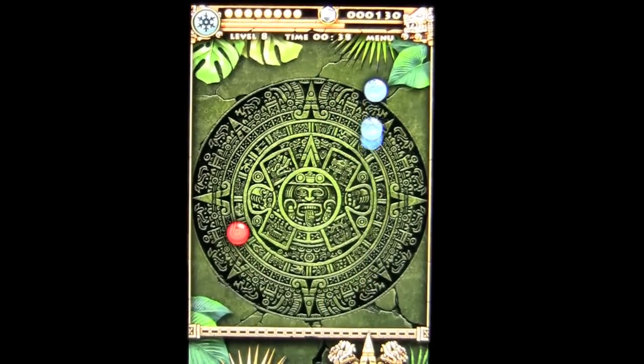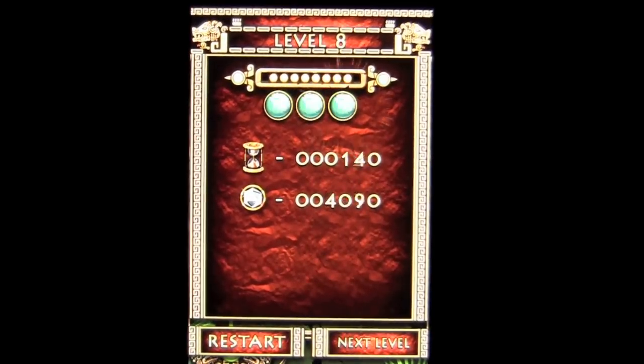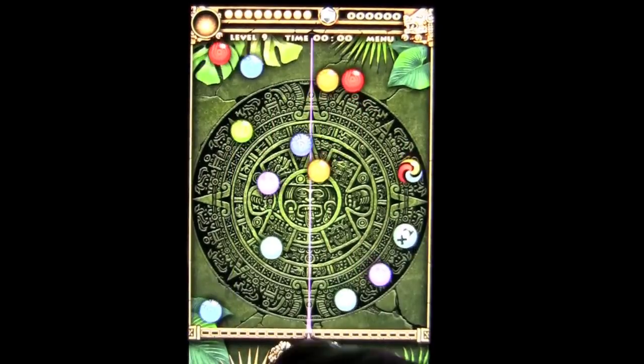Hit that one — it does freeze because it looks like a snowflake. Even Crazy Mike can figure that one out. At the end of the round, you get extra points for doing well, doing the level in a quick time and using a limited number of moves.